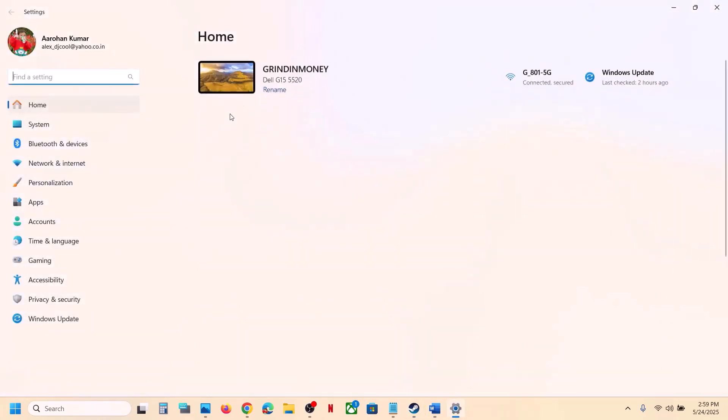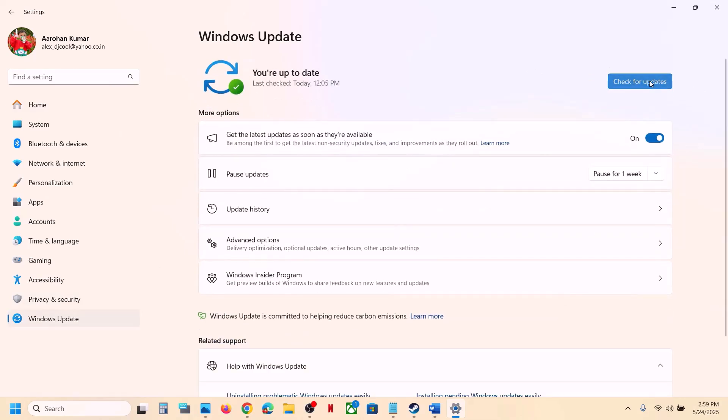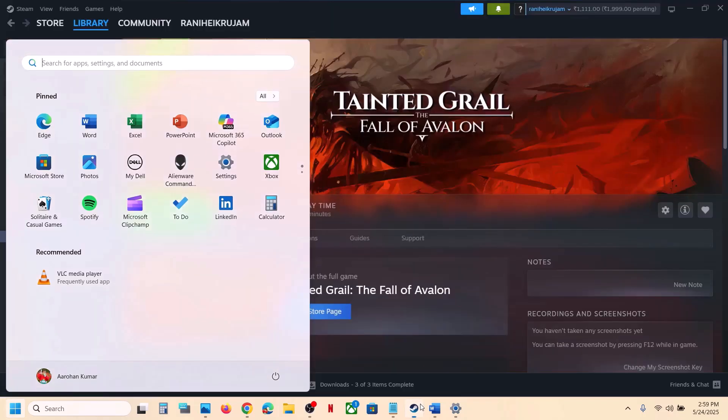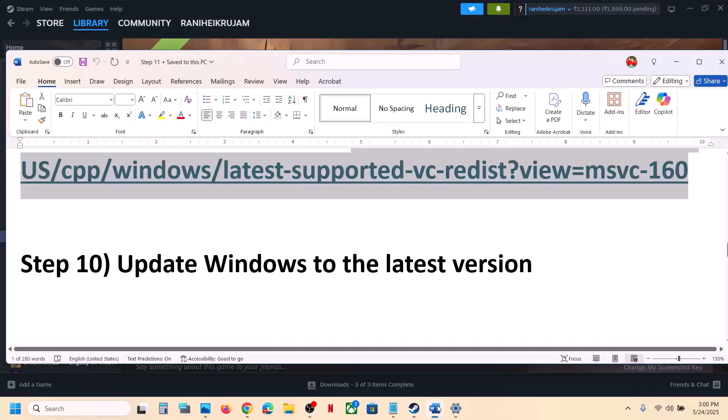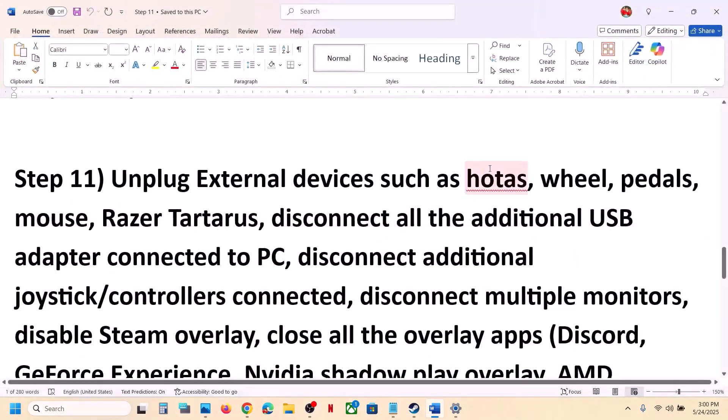The next step is to update Windows to the latest version. Open Windows Settings, go to Windows Update, and click Check for Updates. Once all updates are installed, restart your computer, launch the game, and check.